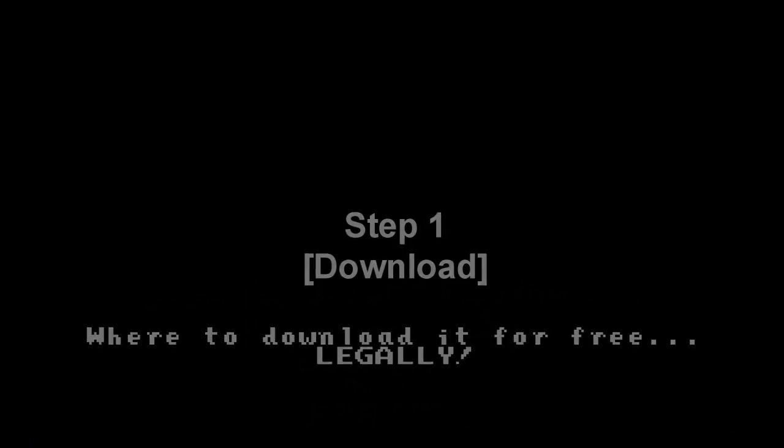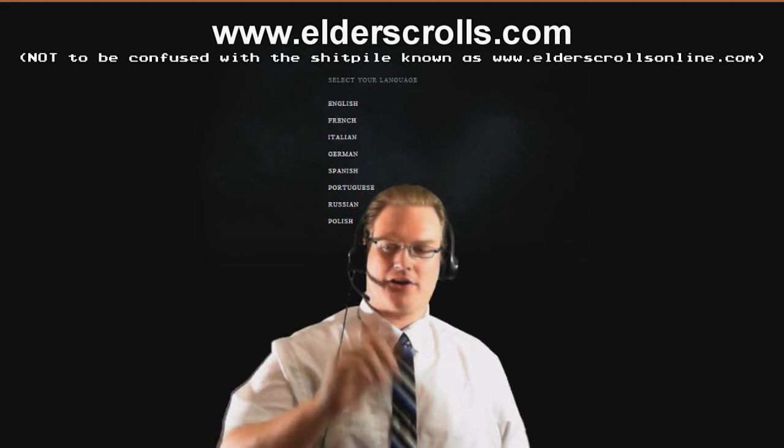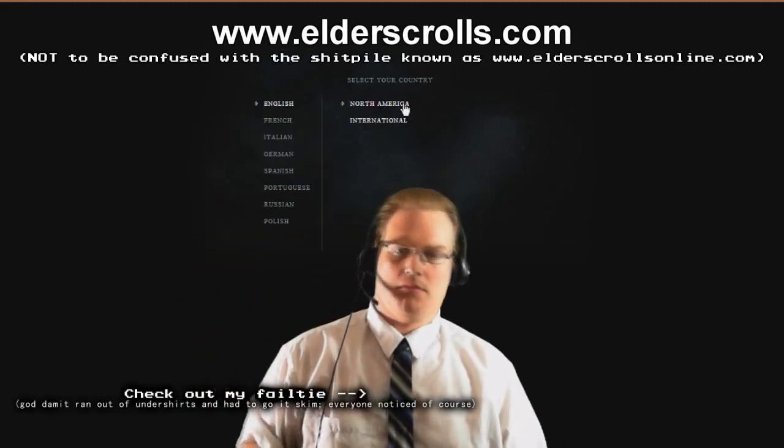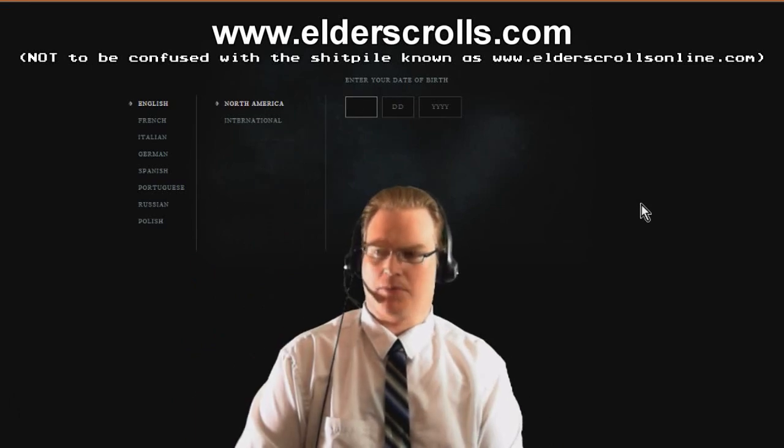Step 1: where to download it for free, legally. Alright, first of all, you'll want to go to elderscrolls.com. Pick your language of choice, pick your country of choice, and enter your birthday.